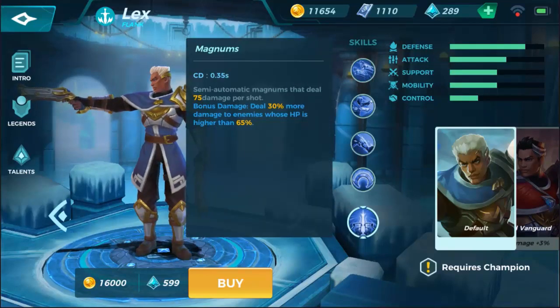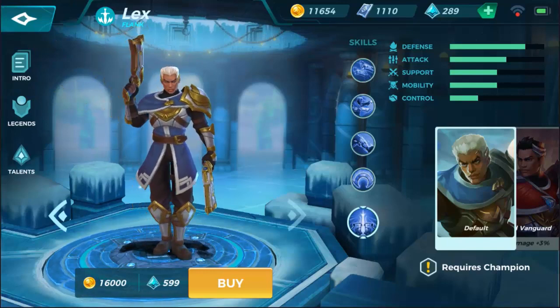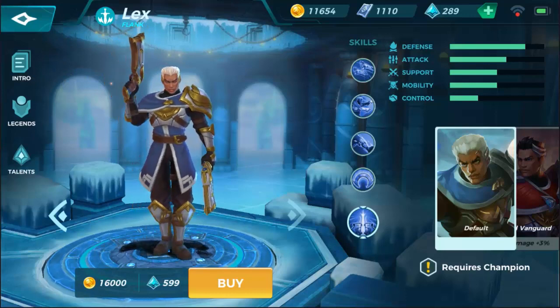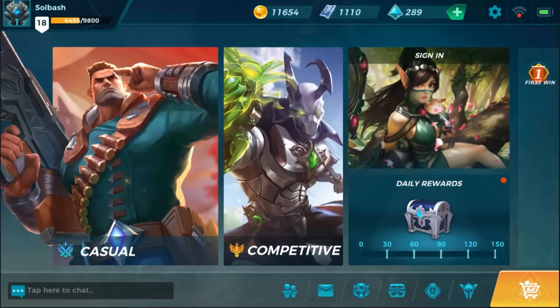He's got magnums. He has a lot of defense, moderate attack, so he is a flank as well. He has support, mobility, and control, but very little control. He's only 16,000 gold and 599 crystals. Let's jump in and take him for a little test drive to see exactly what he's capable of doing.